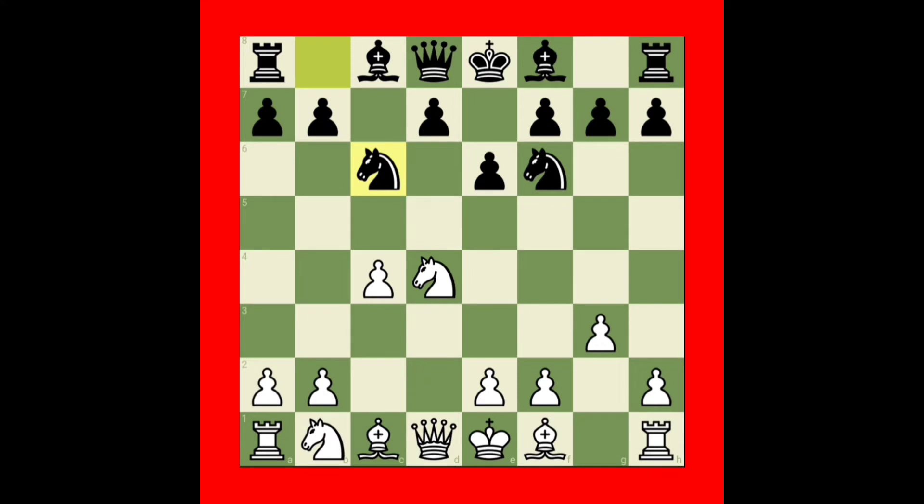Now black played knight to c6, attacking the center knight. White can develop the bishop to g2, preparing to castle kingside. Then black will play bishop to b4 check, and white will play knight c3 to stop the check. One more point — the white knight is now in a pinning position.